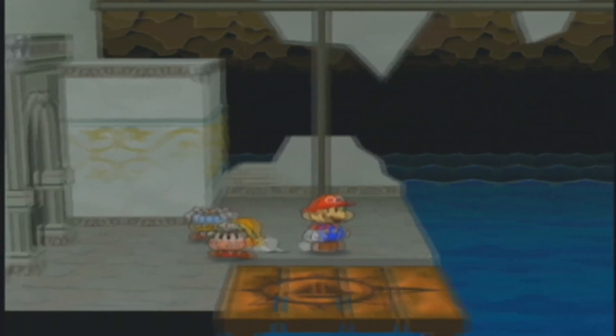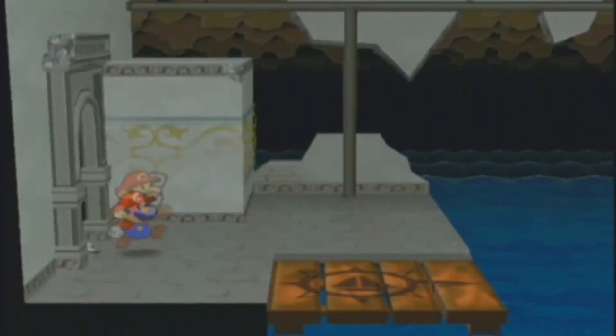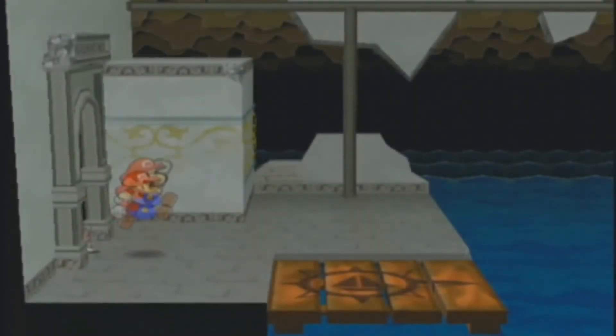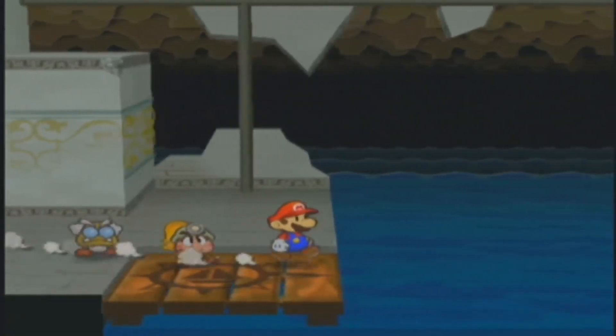Mario has two types of dust he can create: moving dust and landing dust. Moving dust is what Mario makes when he's moving around — it is shaped like an angled triangle with a thicker circle on one side. The landing dust only appears when landing from a jump and surrounds Mario, looking much different than the moving dust. When doing Blooperskip, doing two frame-perfect jumps will never have Mario produce any movement dust. The first jump will have no dust, and the second jump will only have landing dust. If you see movement dust in either of your jumps, your timing was off.